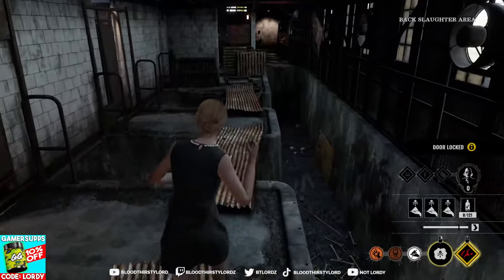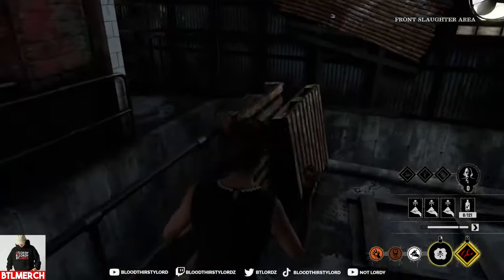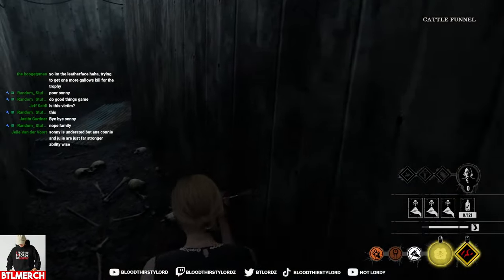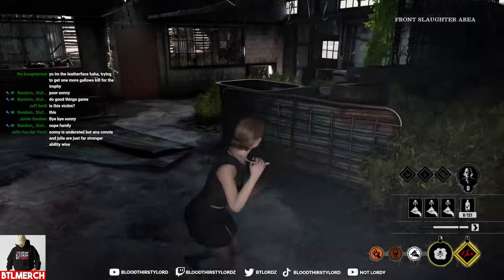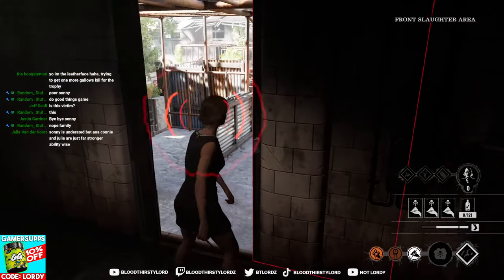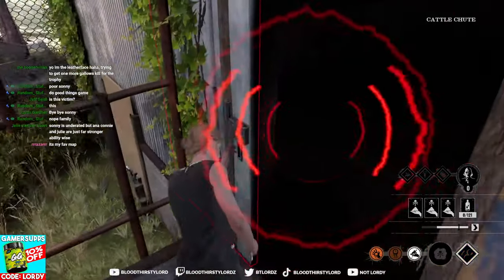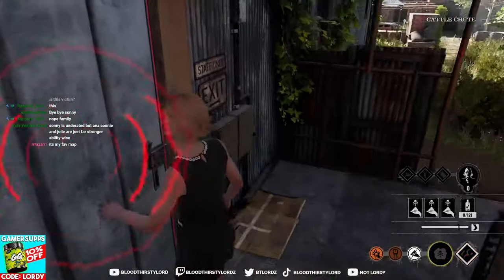Slaughterhouse can be kind of tedious because it's a larger map — it takes a while to actually get there. But hopefully once we get there we can start the carnage. Hopefully they have inside a fuse box or valve in time. They do have a Connie player so there's a possibility that's already occurring. Players are opening doors down there still.